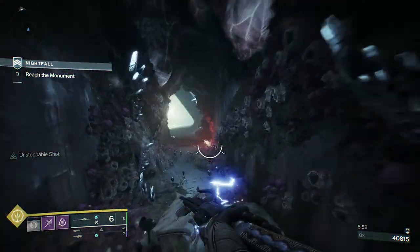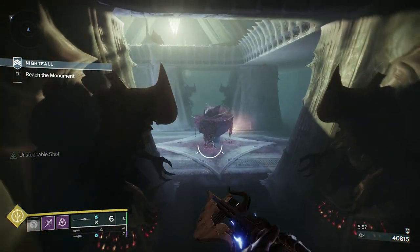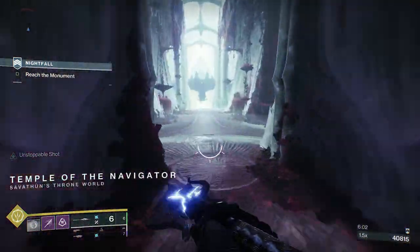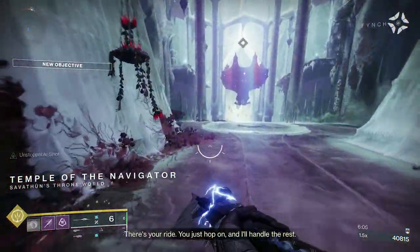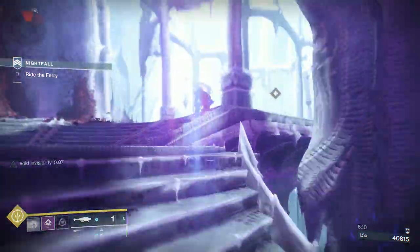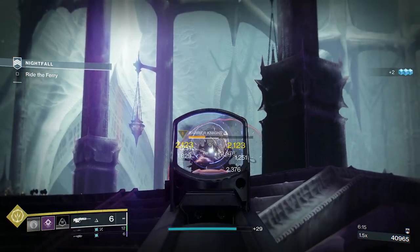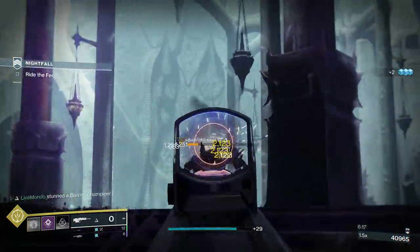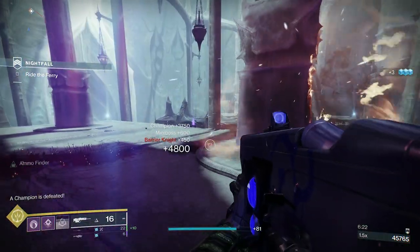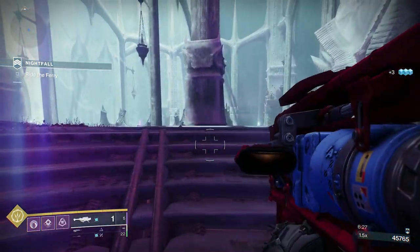The thing about the ship section is there's a bunch of wizards and a bunch of shriekers. Once you get past the very start, we're going to have two more Lucent light bearers. The idea is you take out the Lucent at the start. You're going to have two barriers right here, one left, one right. And then once we get on the ship we're going to get light bearers. What I like to do is take out the barriers, obviously, and then finish them so I replenish whatever rockets I used.